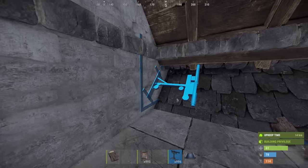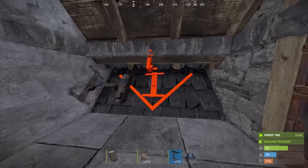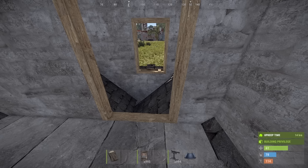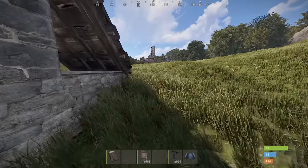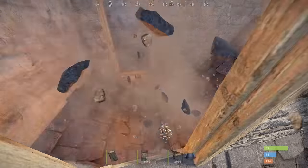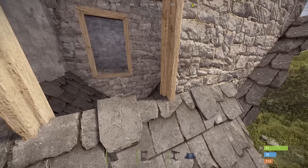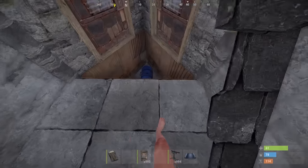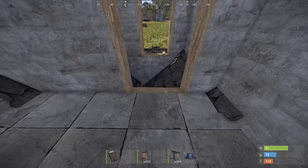Now add the shotgun traps - place them not quite flush to the roof but slightly above, so items that fall down won't get stuck on the traps. Let me show you why I love this base. If someone comes in without TC authorization, they'll jump in here, maybe see the shotgun traps and get trigger happy, jump right in - that alone will kill them and their bodies fall all the way to the bottom where they can't loot it. You can loot their bodies from inside the bunker, because at this point the only way in and out of the bunker is through this actual trap.